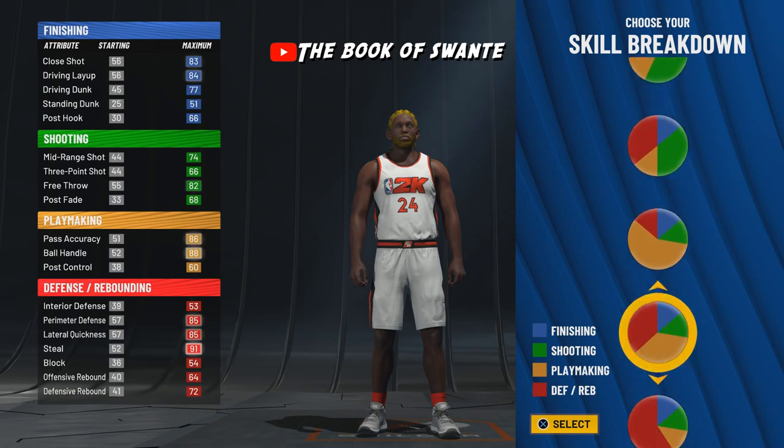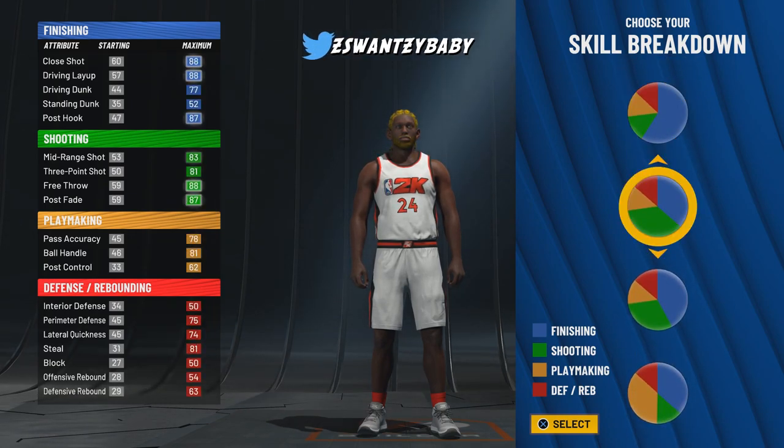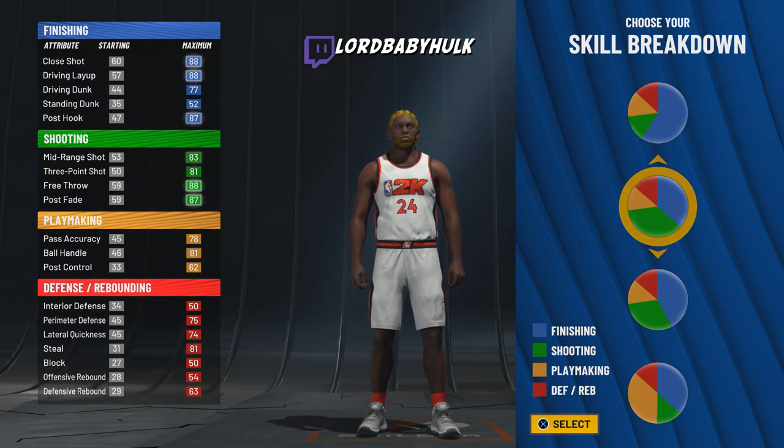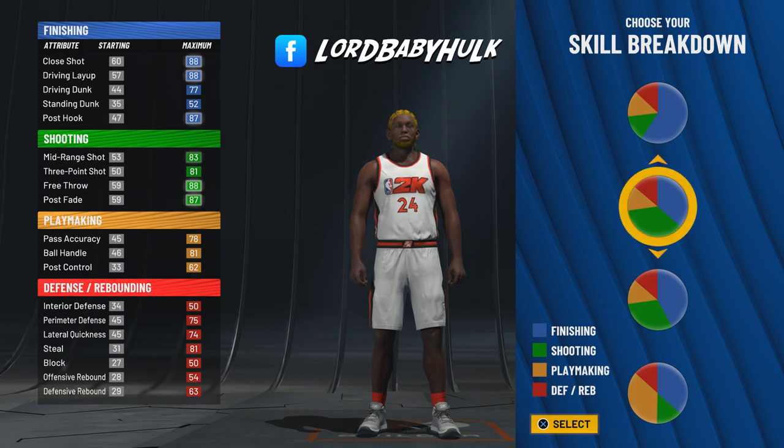So for the pie chart, we are going to go half green and half blue. There are other types of ISO slashers I'm gonna show y'all, but this is the best ISO slasher comp meta version out of this pie chart. There are other ones, maybe ones that could be better — I'll get into those in different vids — but out of this pie chart, this one is probably the best.